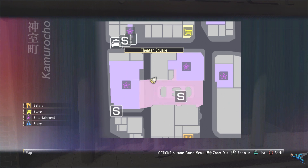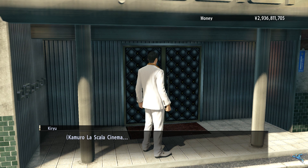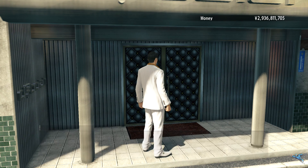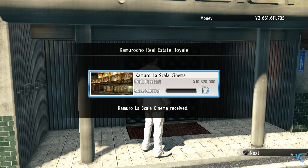On the other side of Theater Square you can find another movie theater for sale. This one shows artsy films, or at least that's how Kiryu explains it. This one will set you back 275 million and you will get a five percent boost to owning the area.